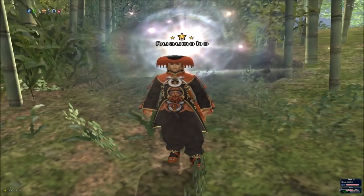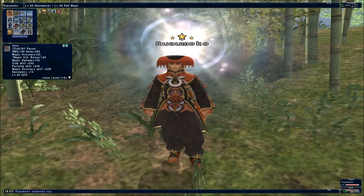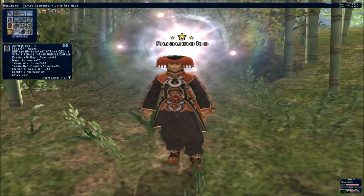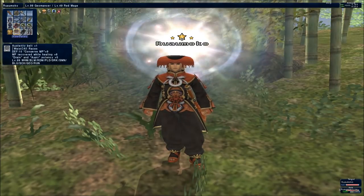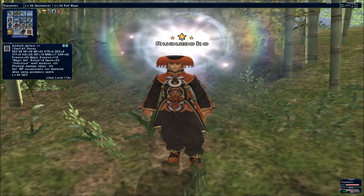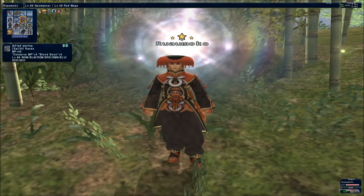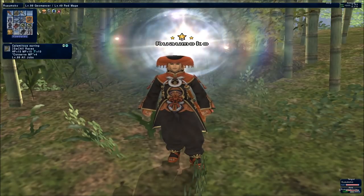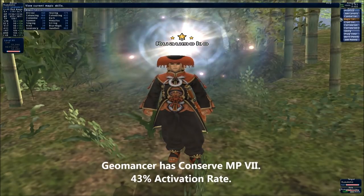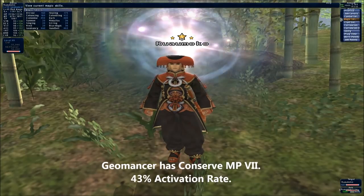My final piece of advice is about managing your MP. MP is a Geomancer's lifeblood, and given how expensive high level Luopans are to summon — like Geo Fade and Geo Ferality — if you're not careful, especially in situations without temporary items available like in Escha, Zetare, Ruan, or Reisenjima, this could become a problem very quickly. When you reach 900 combined skill, aim to use the full Azimuth set for casting Geoclosures. The chance of a set proc is low, but if it procs it saves your MP. Make sure you're at 900 skill before doing this. Use pieces with Conserve MP in other slots to complement your innate Conserve MP.